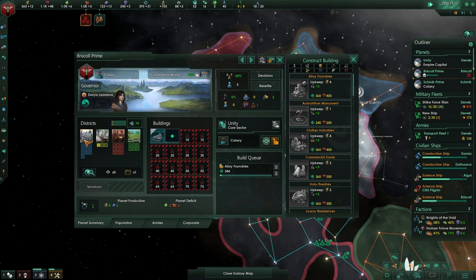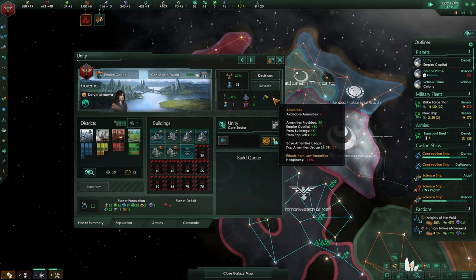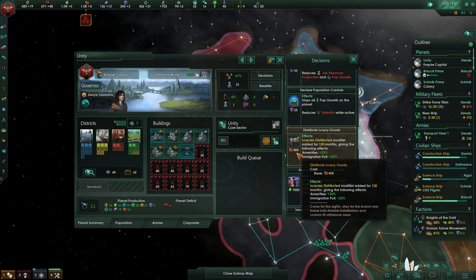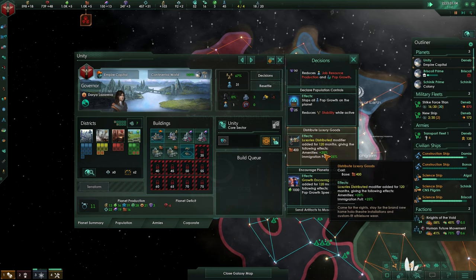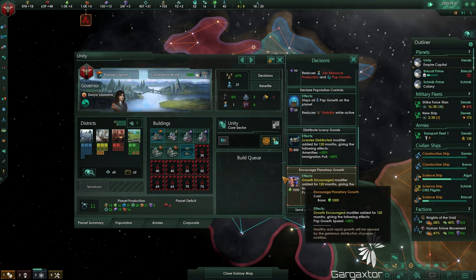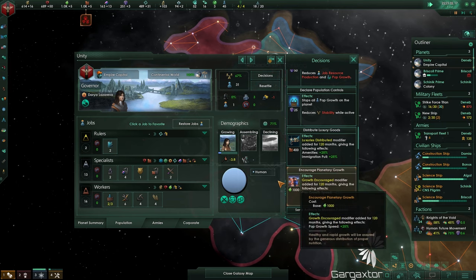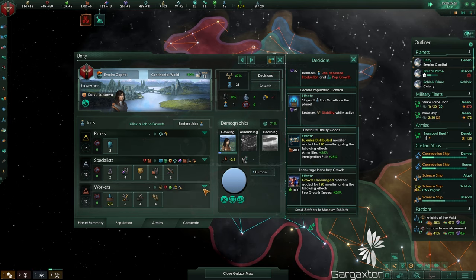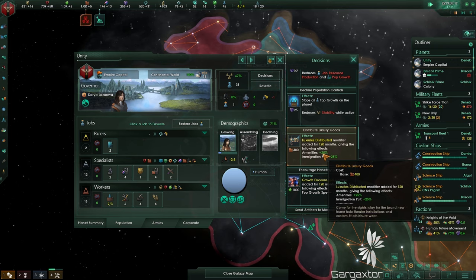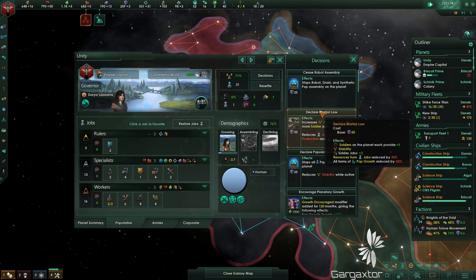Let's create more alloys now. That will create alloy jobs, but not the housing. By building this city district it will offset that a tiny bit - three houses, one job. Amenities are starting to lack. There is a decision we could use - transfer 400 consumer goods and increase the amenities by 25%. It also increases the immigration pool and population speed would also be very nice.